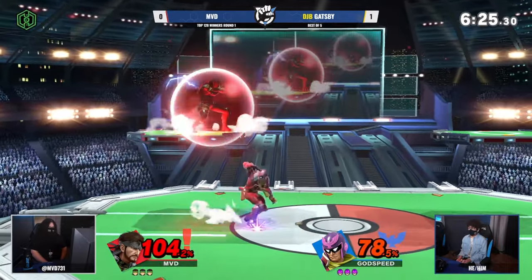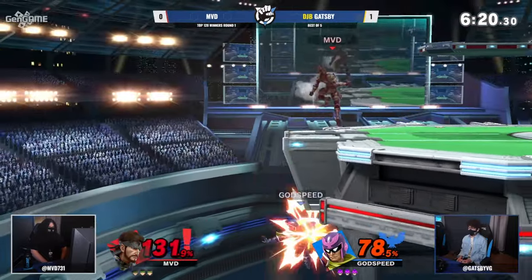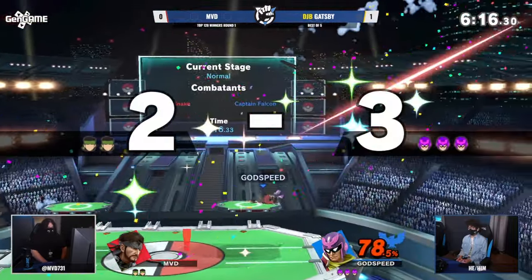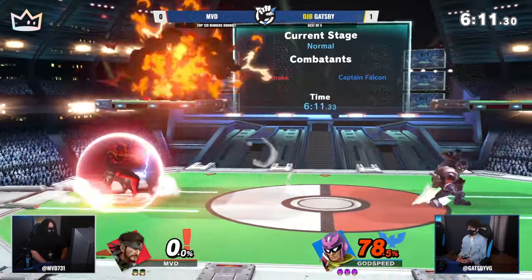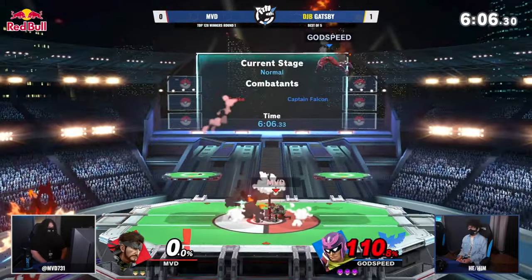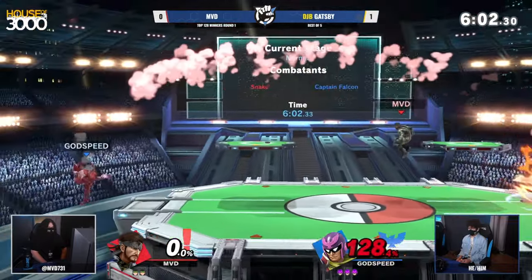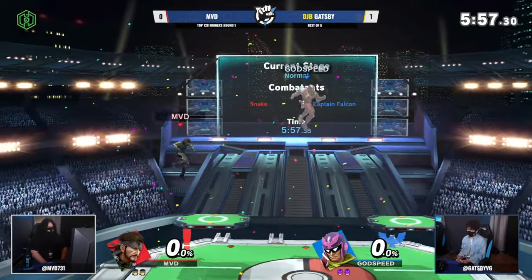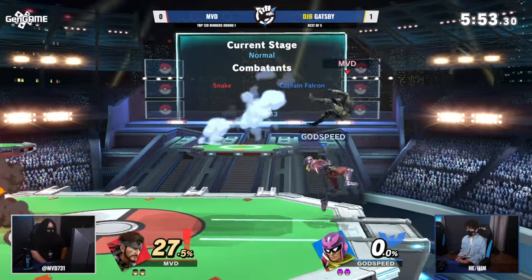A little bit of a tech chase situation. Gatsby making it out. I actually do kind of like the up smash read, just in case MVD was going to go for the roll there. MVD, though, a smash veteran who knows how to tech the wall — but a Falcon kick comes right to the face. MVD going coast to coast here and losing his first stock. I've definitely seen more Falcon kicks in this set alone than I have ever in my entire life.